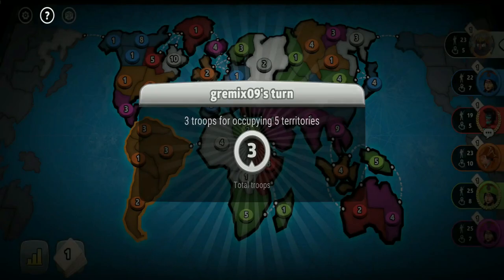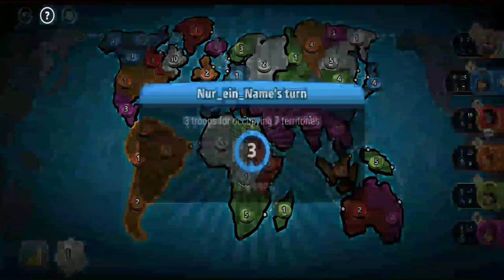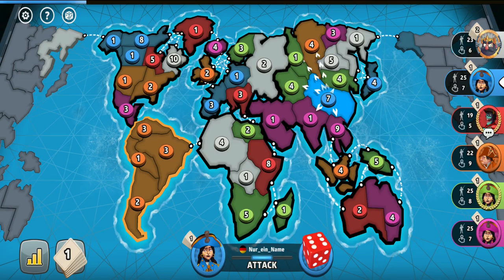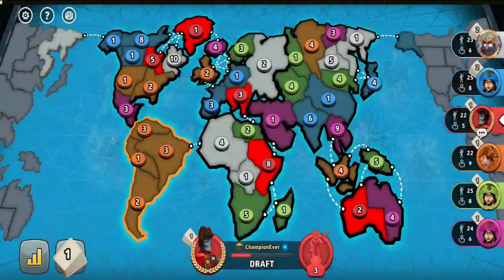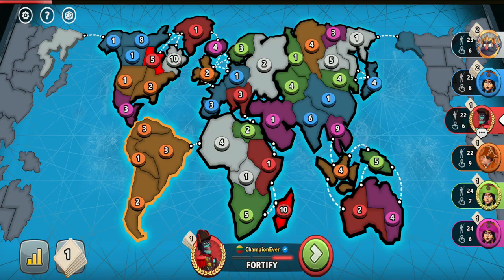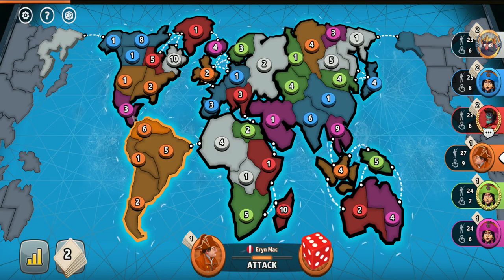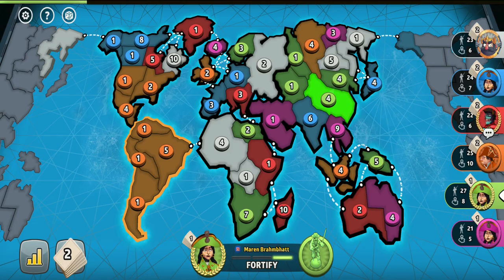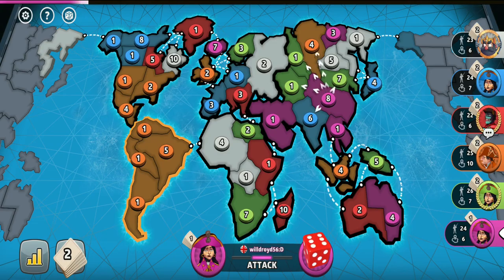So in the end I decided to play safe and not add my 3 troops into South America — however if the orange player was a high ranked player, I would have added them there. I felt much better about possibly adding troops to Australia since it didn't clearly belong to any players, but wanting to see if anyone would be desperate to go for it, I decided not to add my troops there either. It seems the pink player might want Australia, and since he's low rank I don't want to risk my troops being wiped out.